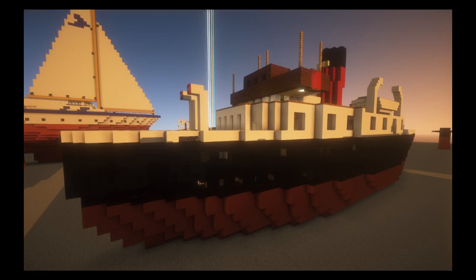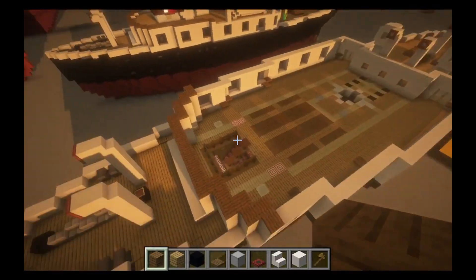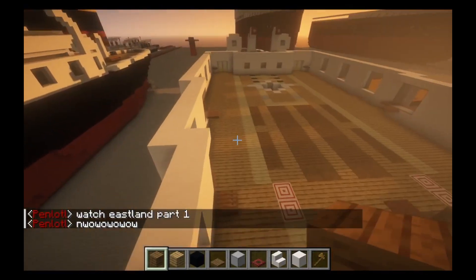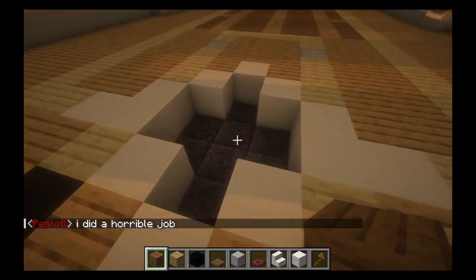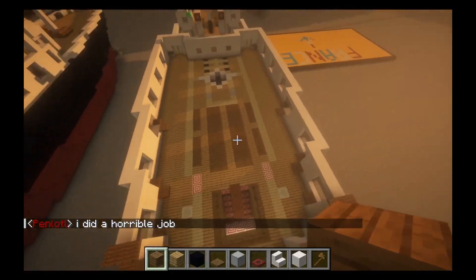Hello everybody, welcome back to another Breath of the Greater Minecraft Storybook video. This is the 5th and final part of the TSSTT Calashaw Tugboat interior. Eastland Part 1 is out apparently, so I'll put a link to that in the description and I'll also make another video about it. I haven't really seen that video yet, so I'll go ahead and get started with the interior here.